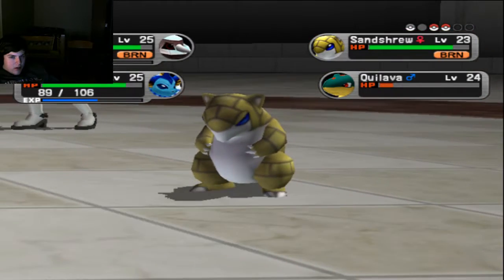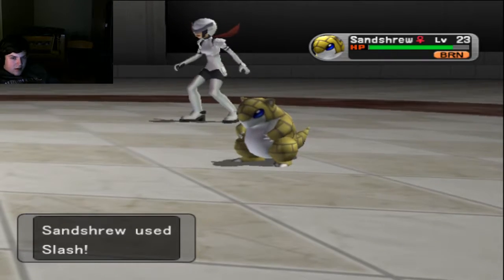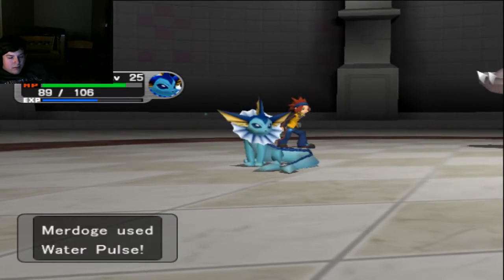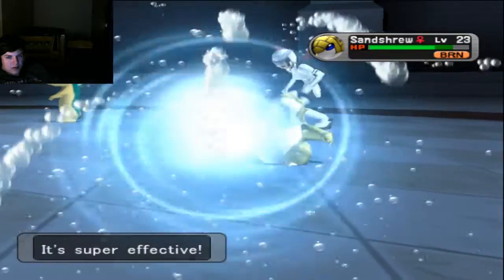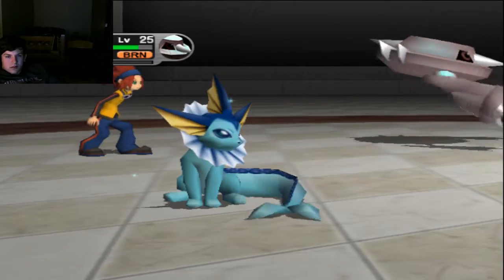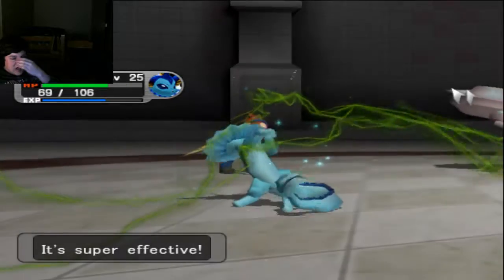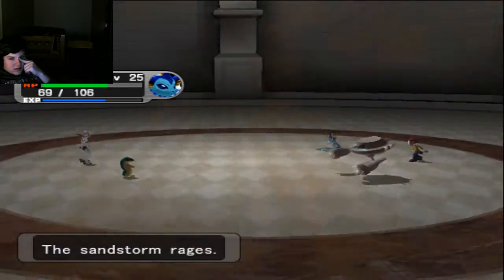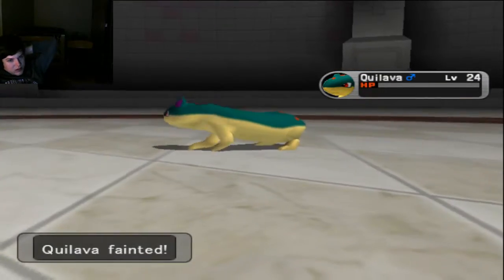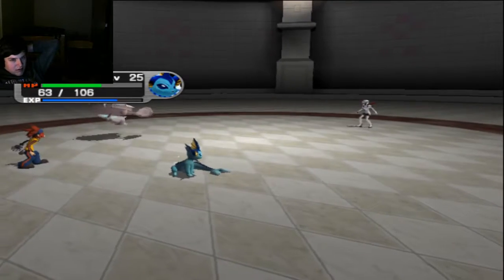Bullet Punch the Quilava, Water Pulse the Sandshrew. Bullet Punch probably won't kill — the Sandstorm's probably going to have to do it, which is fine. Slash does nothing now, especially because it's burned. Water Pulse takes out the Sandshrew pretty cleanly. Quilava has Grass Knot — that does literally nothing. Sandstorm rages and chips Murdoge but knocks out Quilava, so that's cool. Quilava drops. Still burned on Megatron.